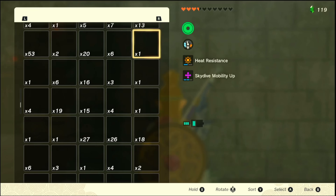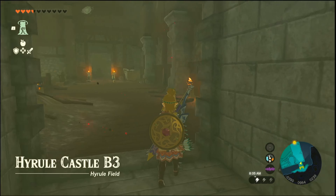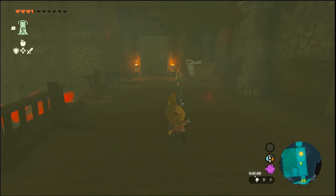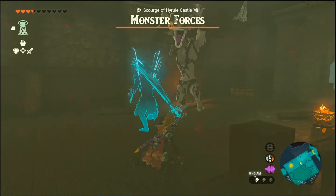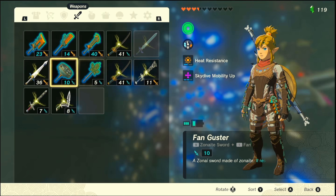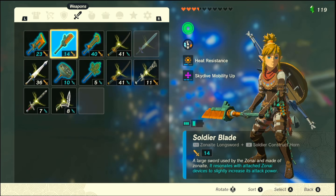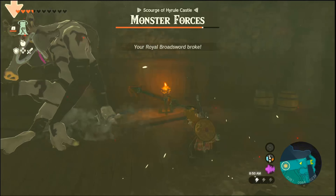I only saw the ice keese. I didn't see that guy. I was just running back and then that guy came. Well, now we're aware that there's two ice keese and a Silver Moblin behind us. Let's eat. What should we eat? We have this, this, and that.